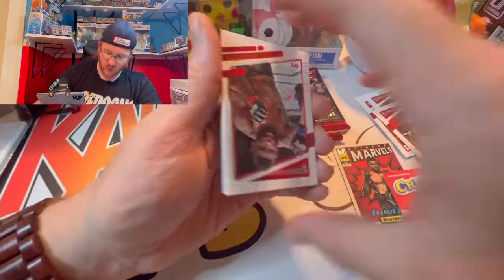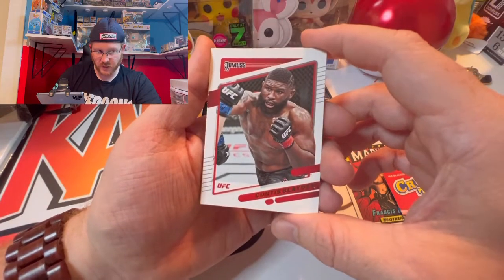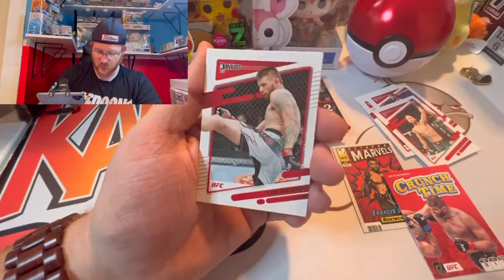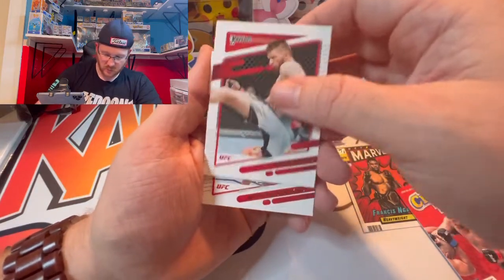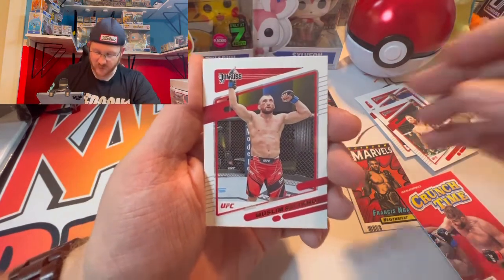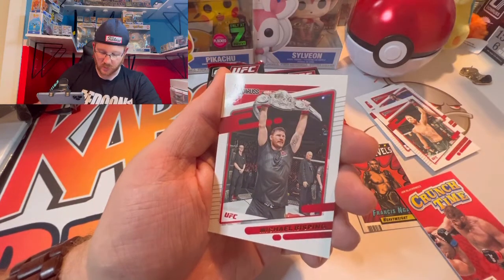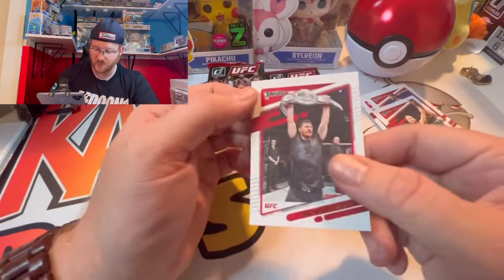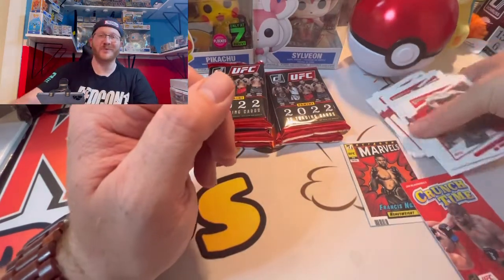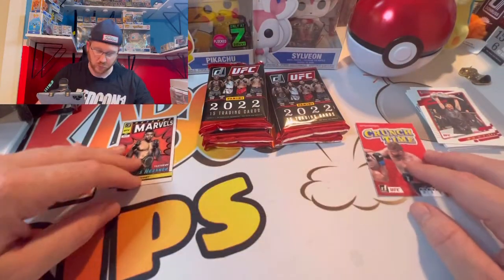Then we go into Curtis Blades, Francisco, Ginaldo, Tim Means — no rookies yet. Muslim Salkdov — he must have gotten messed up pretty good in that fight. Alex Oliveira, another fun guy to watch, and then Michael Bisping, one of my most hated fighters. So no rookies that pack, but we did manage to get two pretty cool inserts.